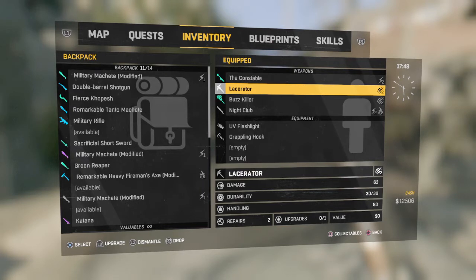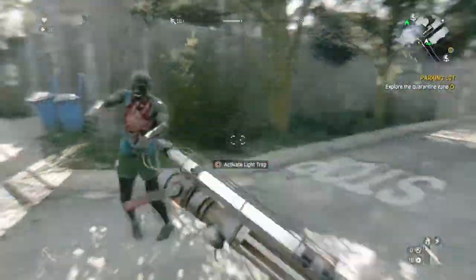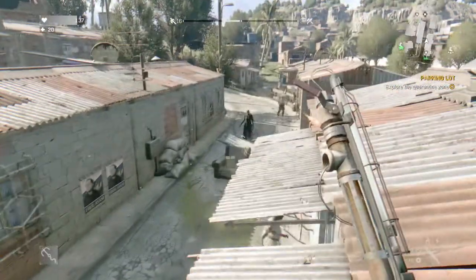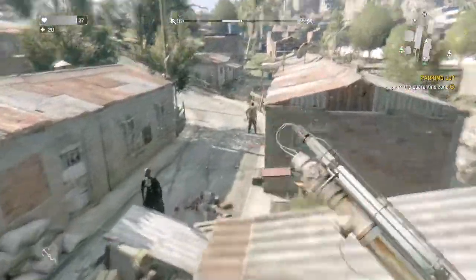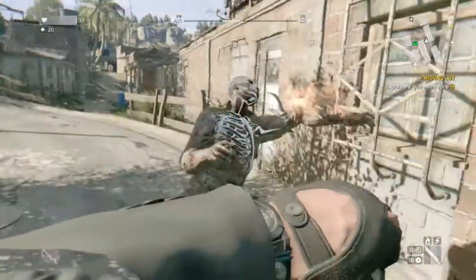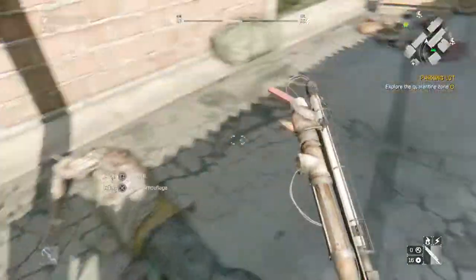This weapon right here didn't take me long — took me about like three minutes. I have them all equipped, and this is the Constable that you're going to see. I used them a bit and they're pretty cool. This one, if you don't know, has flame and electricity, and as you can see, it is a gas pipe — a water pipe.